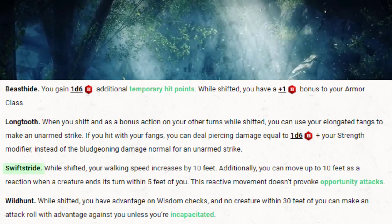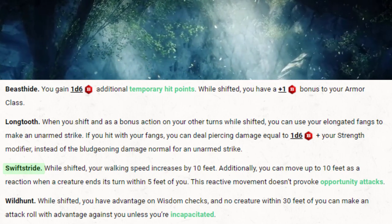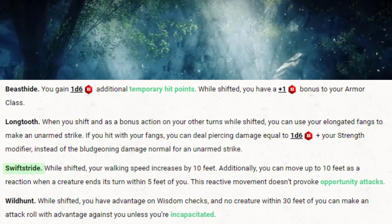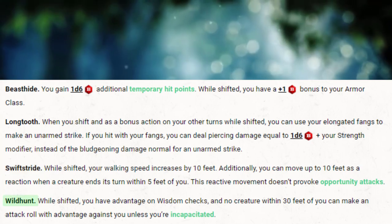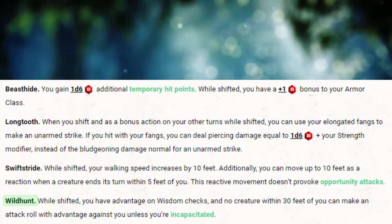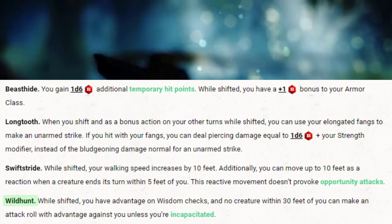Swiftstride: while shifted, your walking speed increases by 10 feet. Additionally, you can move up to 10 feet as a reaction when a creature ends its turn within 5 feet of you, and this reactive movement doesn't provoke opportunity attacks. Wild Hunt: while shifted, you have advantage on Wisdom checks, and no creature within 30 feet of you can make an attack roll with advantage against you unless you're incapacitated.